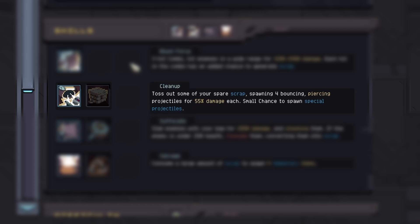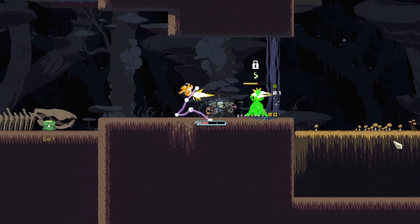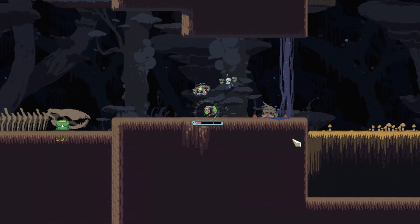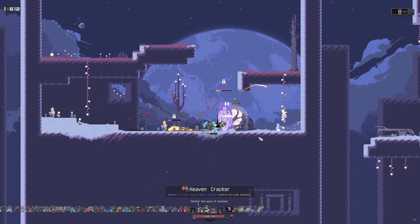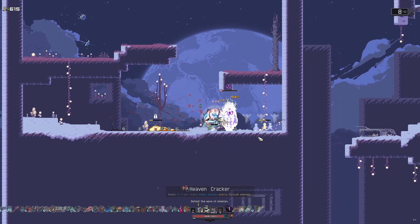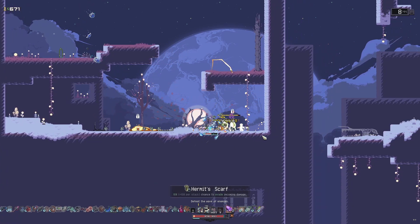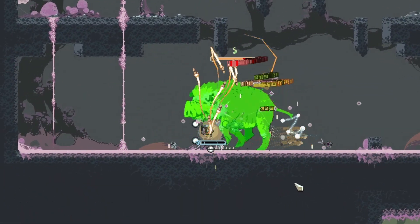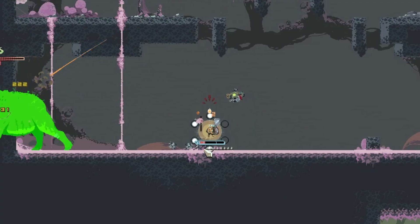Her main secondary skill is called Cleanup, which tosses out some of her scrap as four bouncing and piercing projectiles with a small chance to spawn special projectiles. These special projectiles have a chance to cause debuffs such as bleed and slow, and also have a chance to critical hit. This ability has great crowd control potential and will proc on-hit items quite a lot.